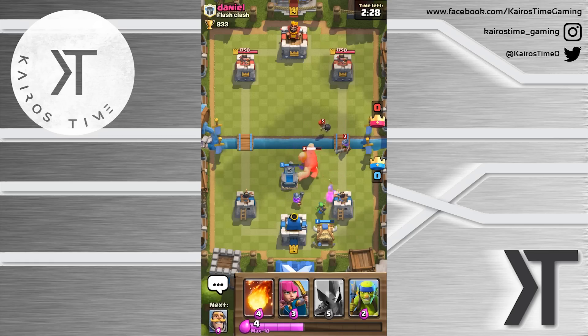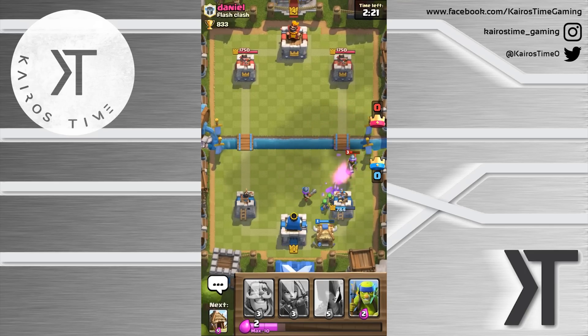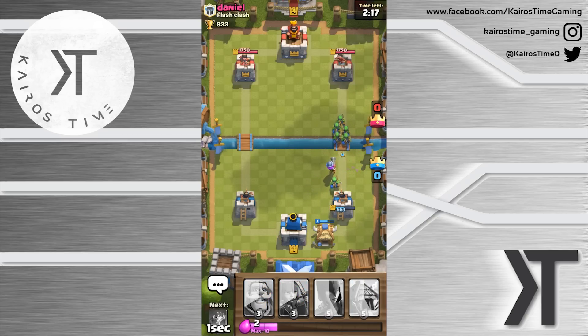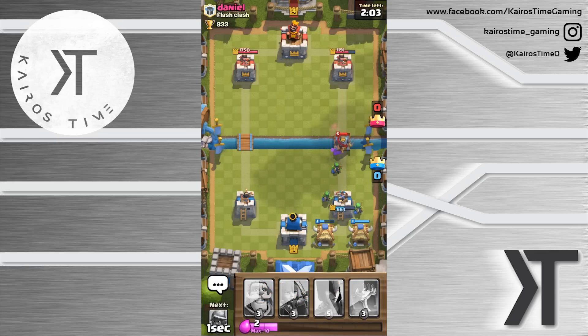He just placed down a bomber, which is a really good move. We've got the fireball to clear things out. My tower is about halfway gone and his fireball barely missed my musketeer — too bad for him, but that's part of the game, learning to time things. We'll go with another goblin hut to finish off this knight. He's playing pretty well, he's got my tower down to about half health.